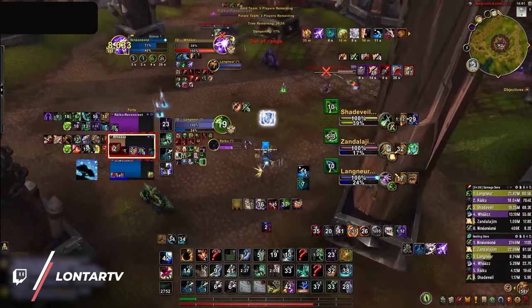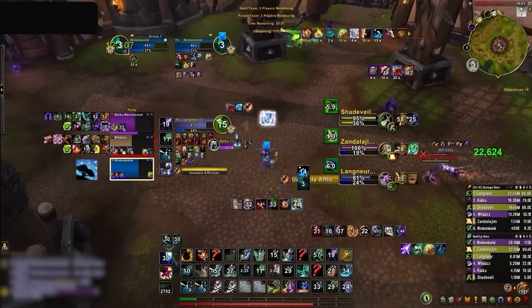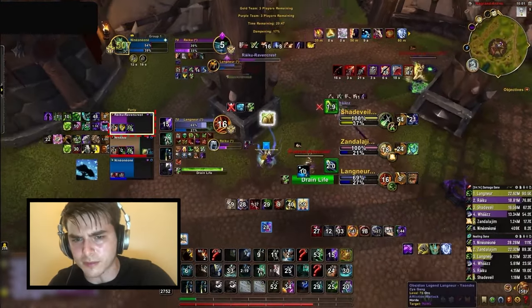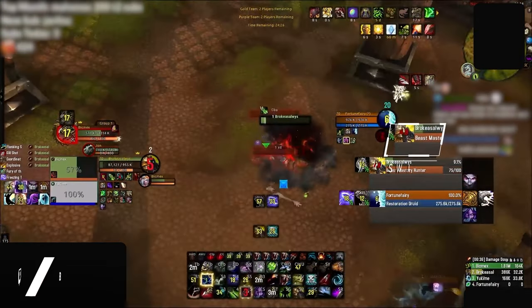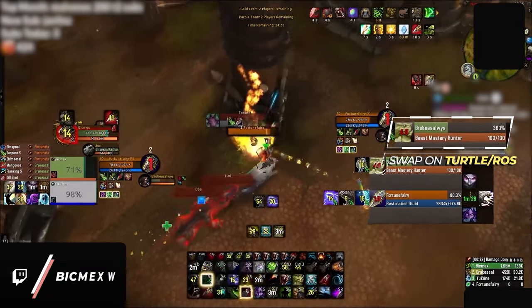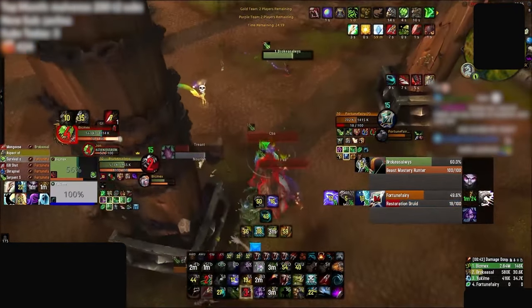Just ask any healer — there is nothing worse than seeing a defensive up on one player, breathing a short sigh of relief, only for the enemy team to instantly swap and start trucking someone else. Now there are multiple pressure points to deal with, and one healing mistake could instantly result in a loss. Sometimes even healers themselves can make great swap targets, something players like BicMechs will do all the time, especially in 2v2, but the same logic easily applies to solo shuffle.